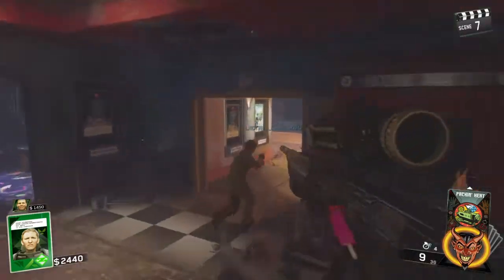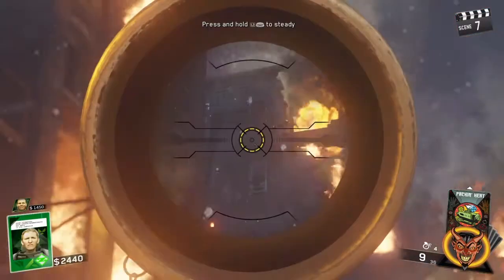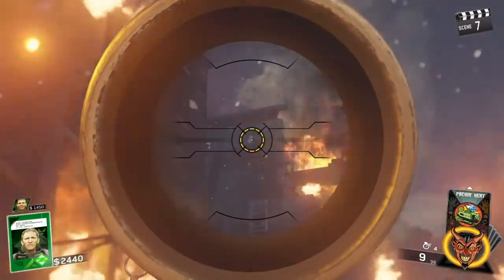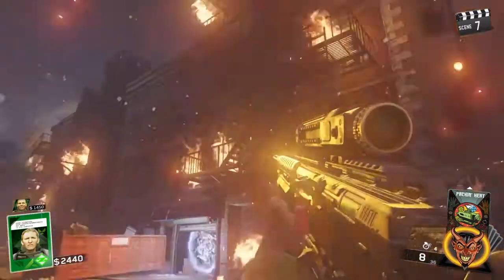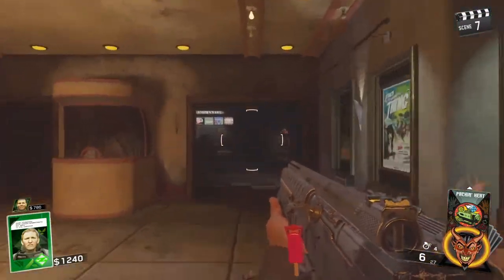The next one is in the bin in the bathrooms — you can just see it there. In the theater area, the next one — the first outside — is in a small little window terrace. You can just see it there, but you will need a sniper or something with a scope.